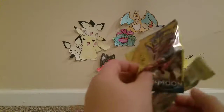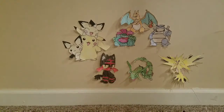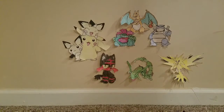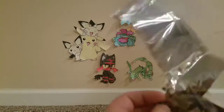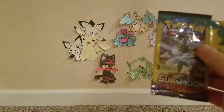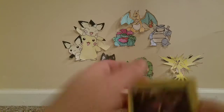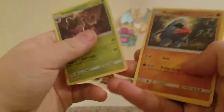Then our Sun and Moon — we got Snubbull, Pikipek, and Electric Energy. And our Pokemon Guardians Rising — we got Trevenent, Nosepass, and Whimsicott.